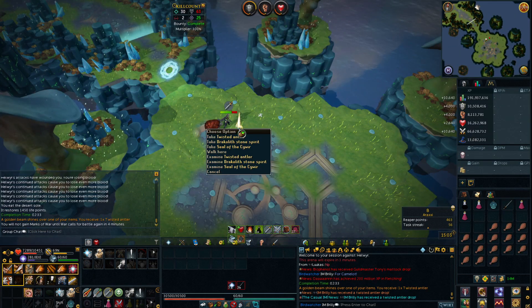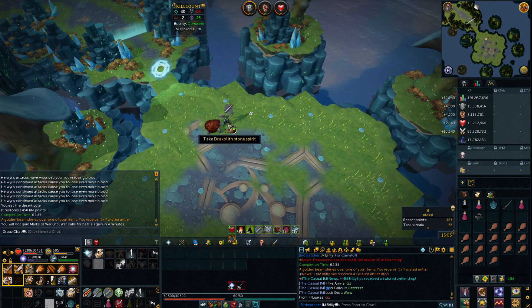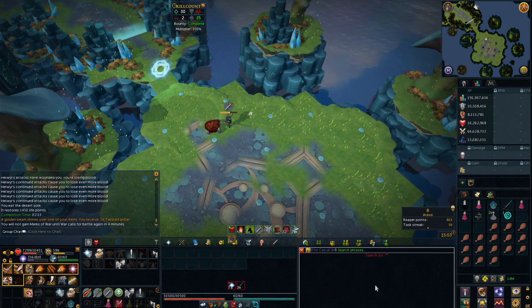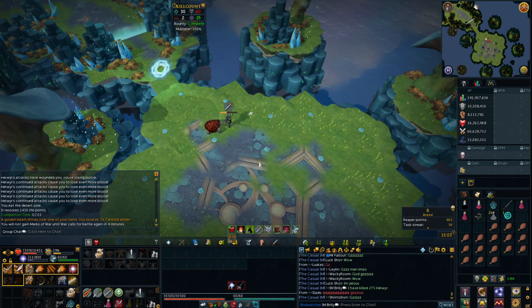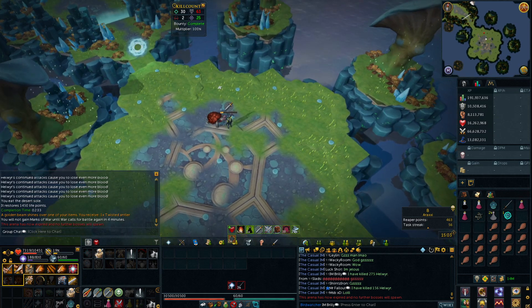I just got myself the pet at Helwyr! It's not the drop that I wanted but I guess we'll take it. I don't know what kill count I'm at — let's have a look. Helwyr... it's like 200 I think. Yeah, 275. Cheers for the gratz guys — gratz on pet! Awesome.